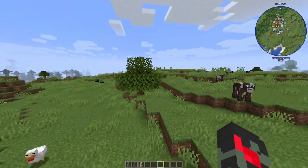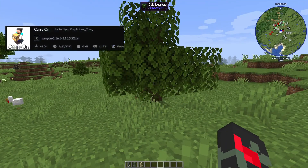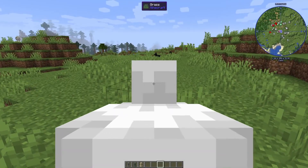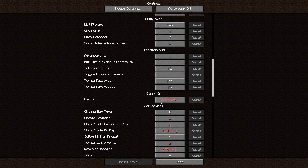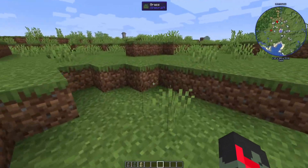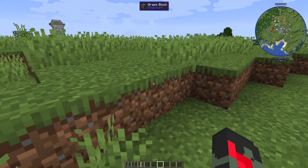Next we have Carry On. Carry On allows you to pick up and carry small entities by shift right-clicking them. You can also change the keybind in the controls menu if you don't like using left shift. This mod is really cool when it comes to carrying small entities.